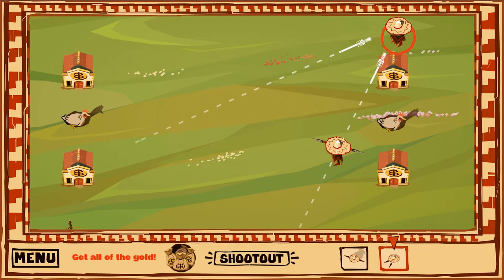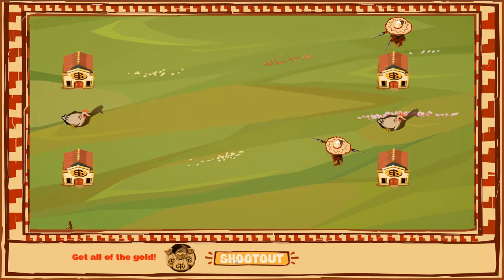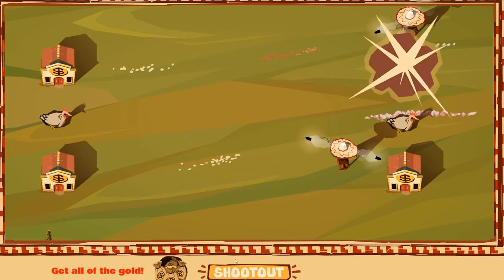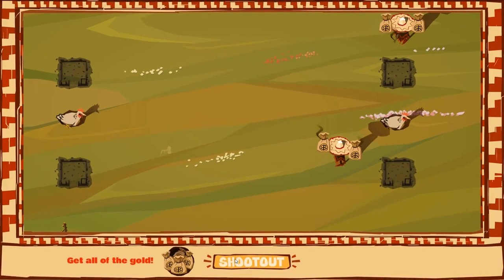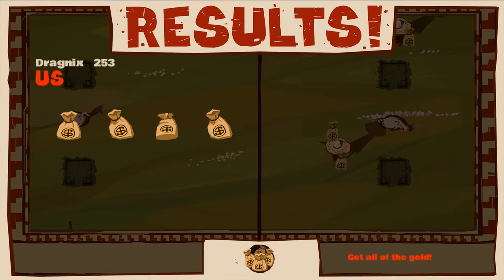I'm trying to break into all these banks, and I have to get all the money in order to complete the puzzle level. I go into the shootout and both of them fire — take out one, two, three, and four. All the money is collected and I've completed the level.